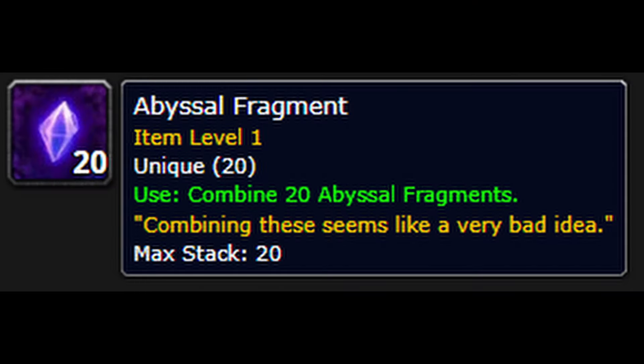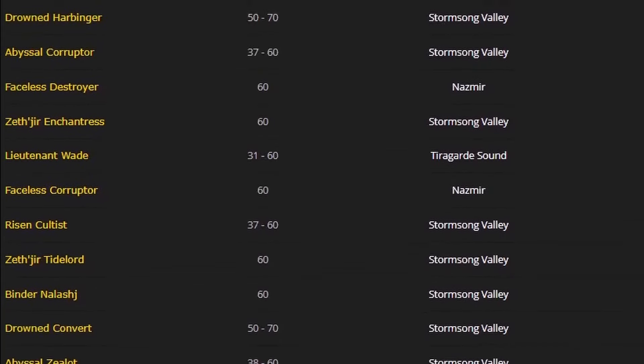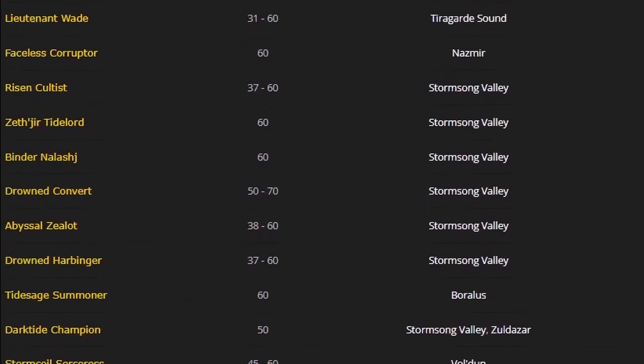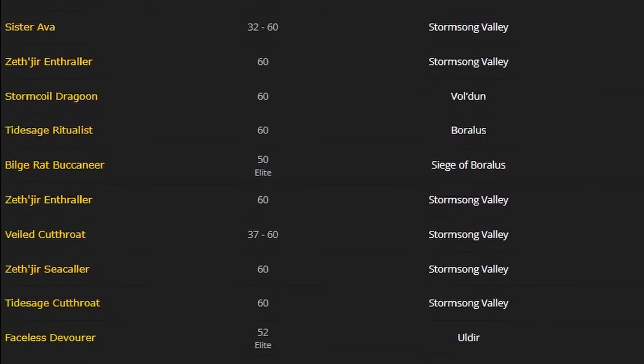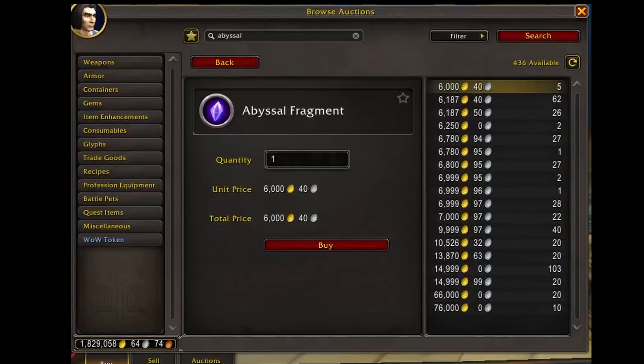First up, you're going to need 20 Abyssal Fragments. You can get these one of two ways. You can either go out and kill sea or old god related mobs in BFA zones, but they do have a fairly low drop chance from those mobs. Or you can go the faster route and just get them off the auction house.